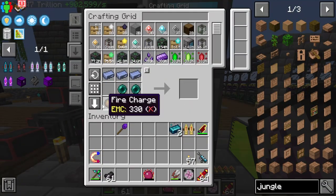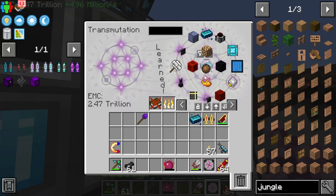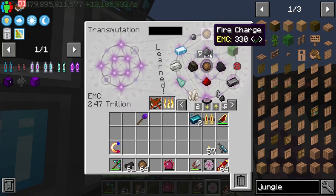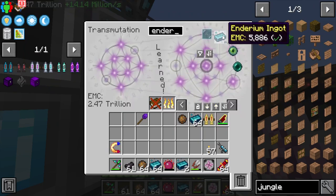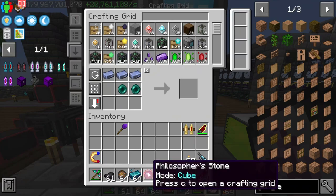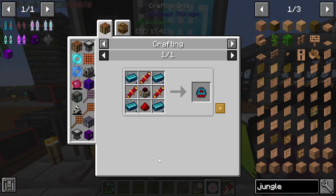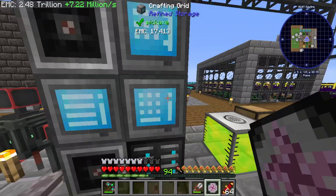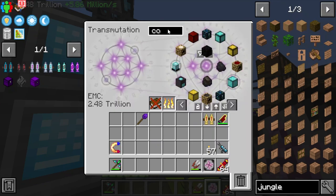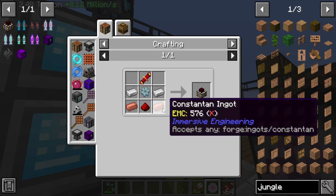Let me get some more Enderium. I'm kind of glad we don't have to deal with Signalum or Cryotheum. Get rid of the stuff we don't need. We do need to make a Numismatic Generator — but we don't have Constantan yet. I don't think we've made Constantan at all.